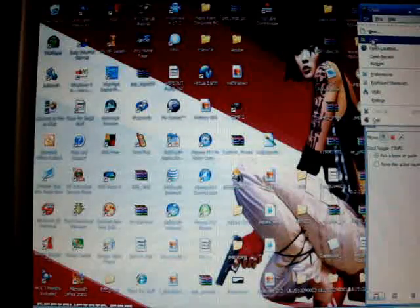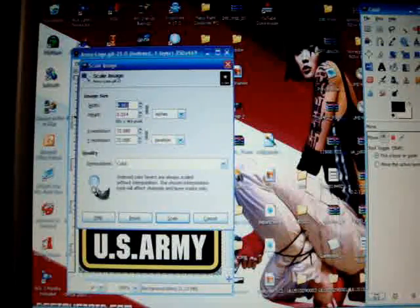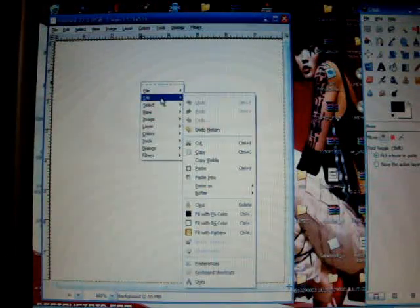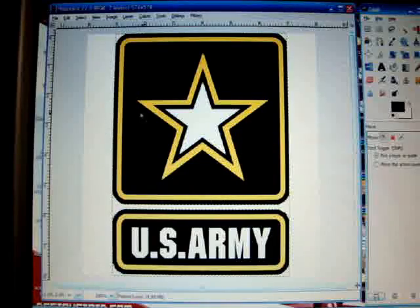Let's do another one. Go to File > Open - let's do the US Army one. Same procedure: go to Image > Scale, go to inches, set 8 by 8. Then Edit > Copy, File > New - it'll auto-save from your last new file size so just click OK - then Edit > Paste. Expand it outward. You can see the image is a little too small.